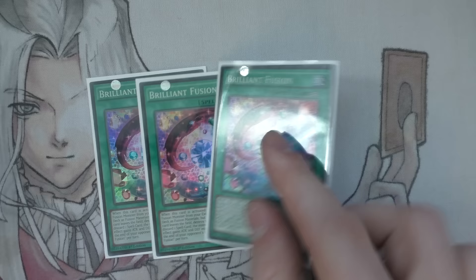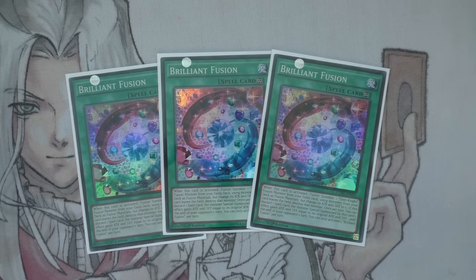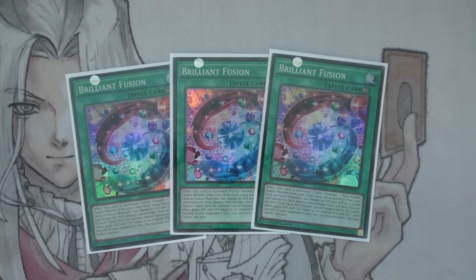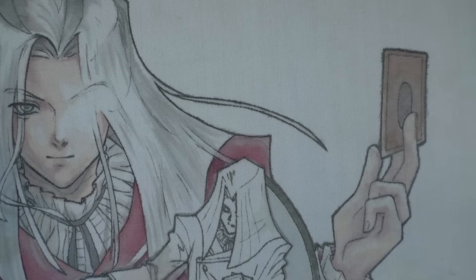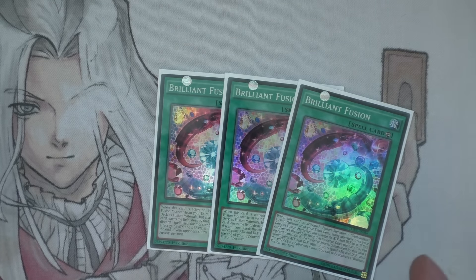Next up we have the three Brilliant Fusion. Brilliant Fusion is here because I'm running this little engine and it works really well, especially if you keep it to a minimal amount. By the time you've gone off and drawn further, any Brilliant Fusion cards you draw dead will actually still be decent. You could arguably run something like Jar of Avarice as a one-of to recycle stuff and make the others live, but I personally don't. It's working really well and adds more speed since the clown engine is basically dead.